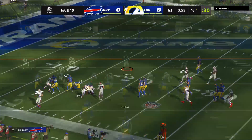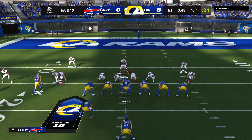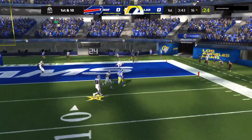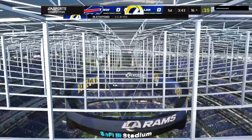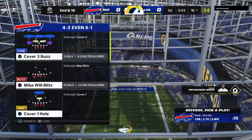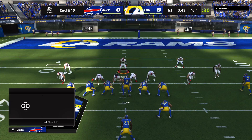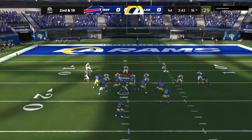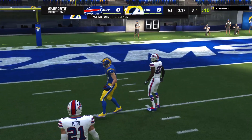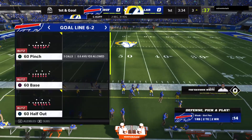He bounced it out to the outside to make it successful. To get there, you need some help — it's not just pure speed getting to the corner. You need the blocking taken care of inside so the pursuit doesn't get you, and those wide receivers and tight ends flexed out have got to control the edge. He targets Cuff, and this time he's got it. The Rams are going to have a first and goal coming up as the tackle is made at the three-yard line.